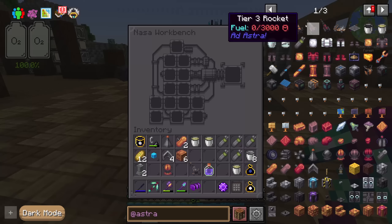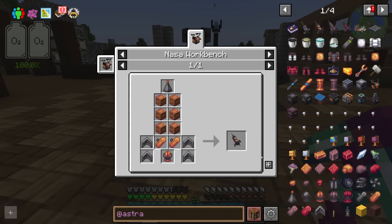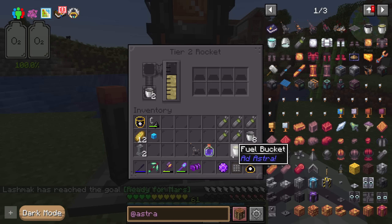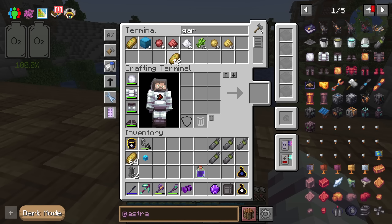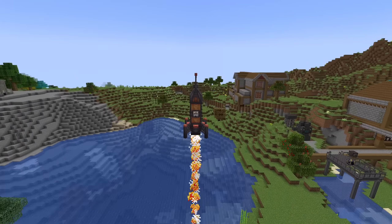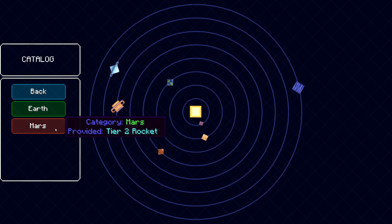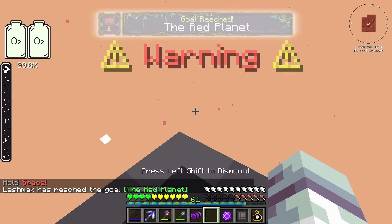That should give us a ton of desh. I've processed the desh. We don't need to upgrade our spacesuit, but I've refilled the oxygen and we just need to make the tier two rocket. There you go — we need three more buckets of fuel and we are ascending one more time. Also, the copper is finally oxidizing!